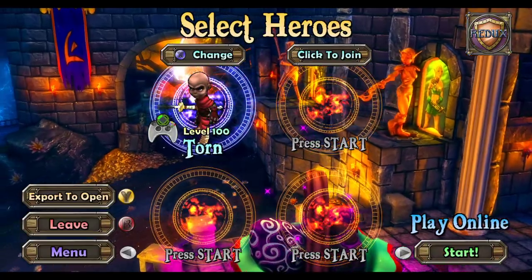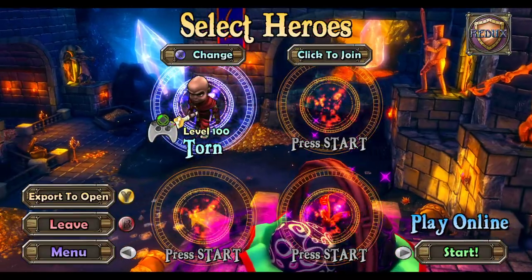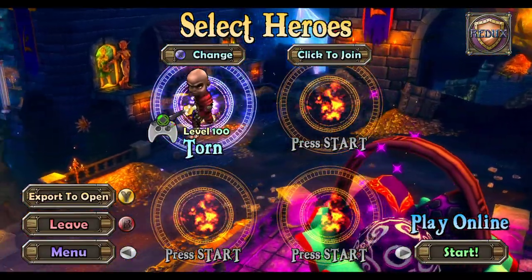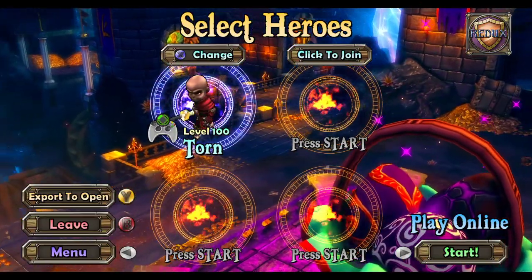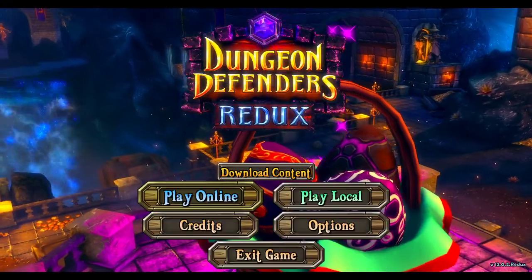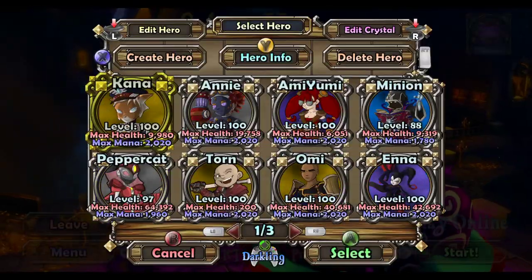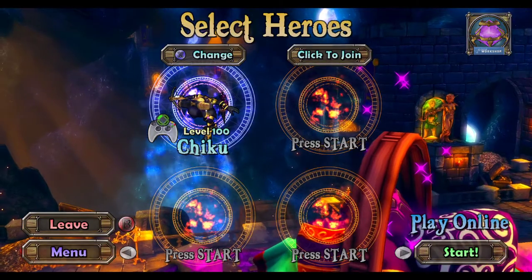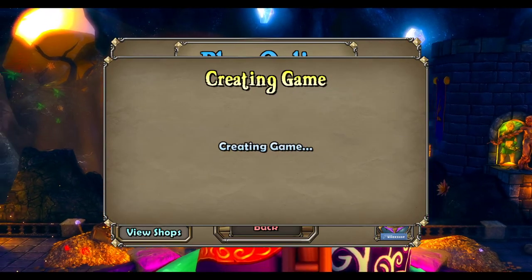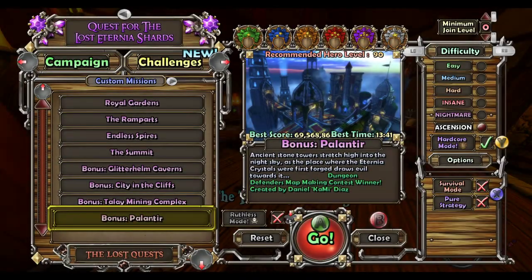If you want to purchase something from the shop or just test it out and you don't really want to commit the mana to it, you can actually export to open on the left side there, and it basically copies your player into local or open. So you can do whatever you want in there and it will not affect your rank at all — this is totally separate from your rank.